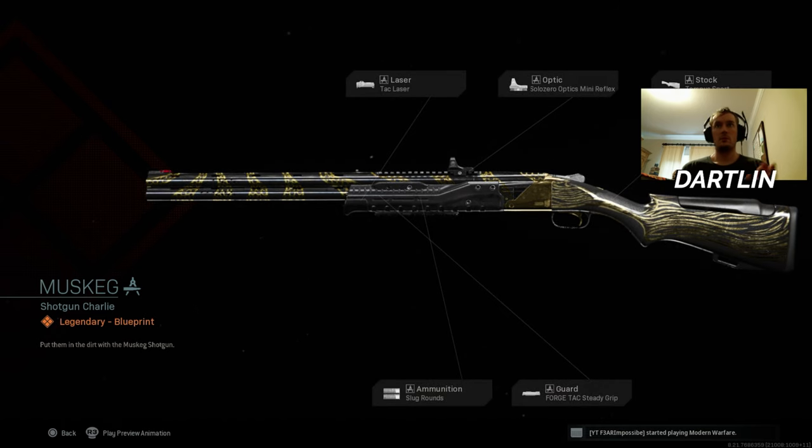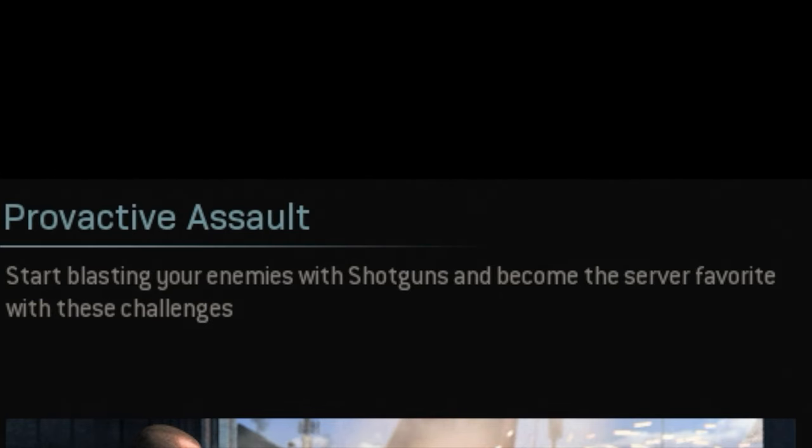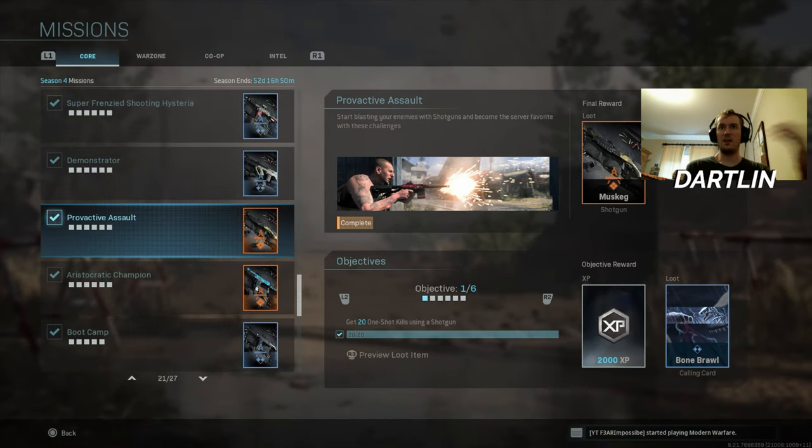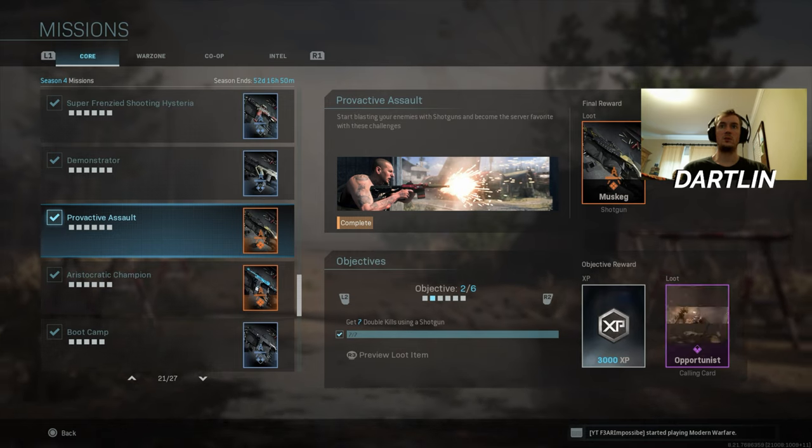So now that I've got this, I'm going to go through the challenges and what to do. One of them I thought was bugged at first, but you actually have to use a shotgun for it. So for 21 shot kills using a shotgun, just use the 725 if you want to get it done as fast as possible.